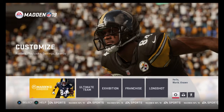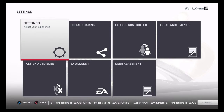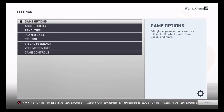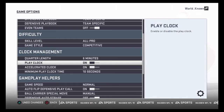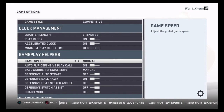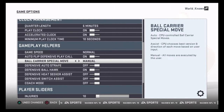You want to go over here to this little cog — it's basically settings. My screen goes black, shout out to the Elgato, but click on this and then scroll down to Settings. Hit Settings one more time, then go to Game Options. Now here you want to scroll down — first you got the favorite team, then the playbook, difficulty, clock management categories — go down to Gameplay Helpers, and this is where you have the fixes.